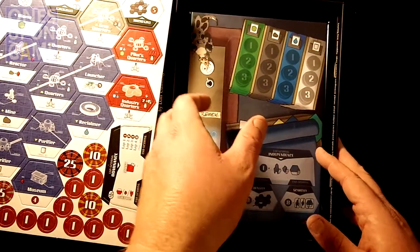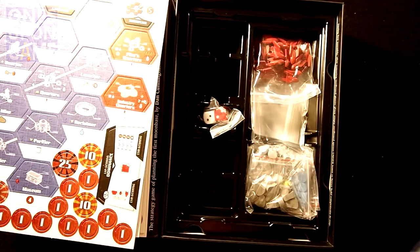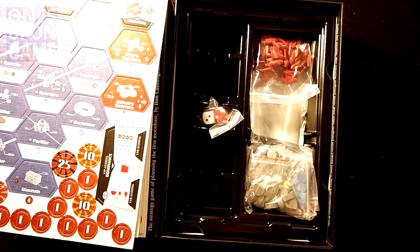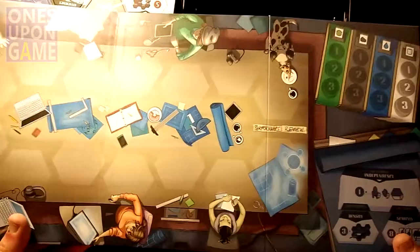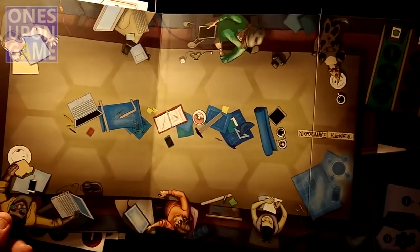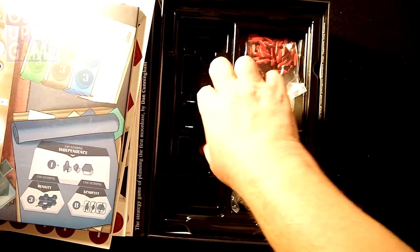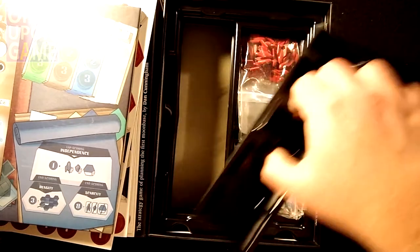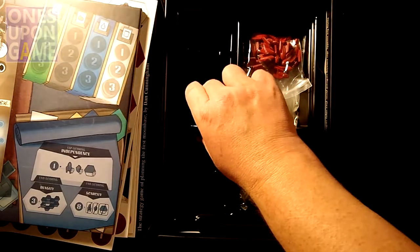Got a game board, and a nice insert tray — this was a Kickstarter exclusive. Let's open the board real quick. Look at this reasonably sized board — just three panels, so that's interesting to see how that works in terms of use. We've got a little tray that comes out, I guess to go on the table while you're playing. Cool — that's neat.